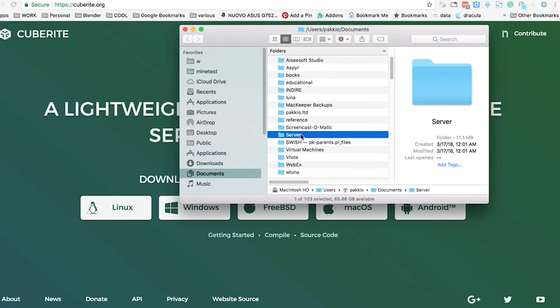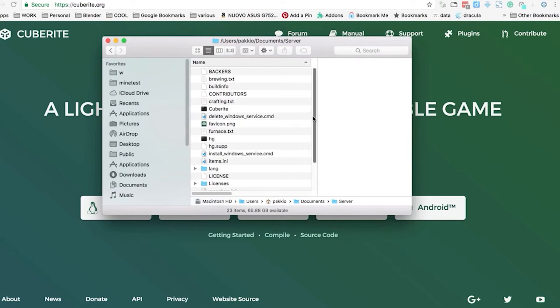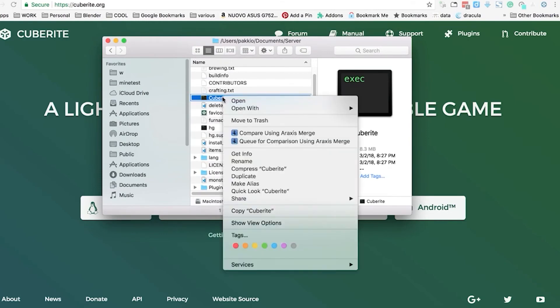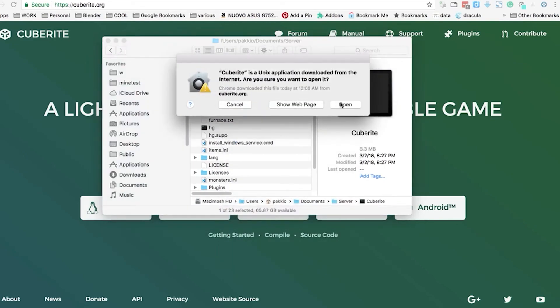If you have trouble with this process, there is a separate tutorial that explains the step-by-step on your support center. This is a survival-based server with a custom map. To install it, you have to transfer the card from the management panel, then change the server configuration to open on the card. It's quite easy.